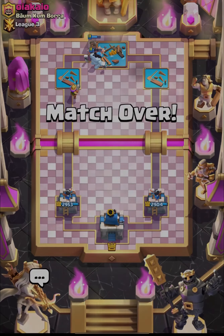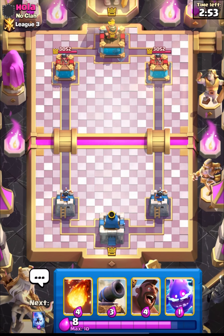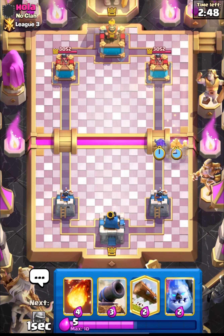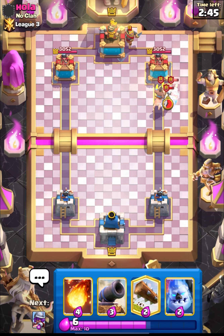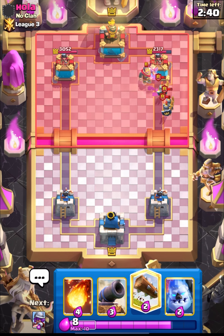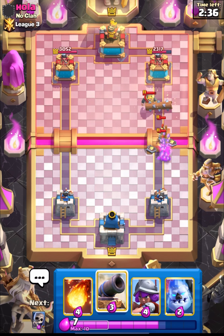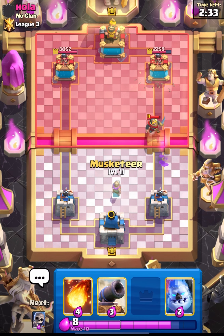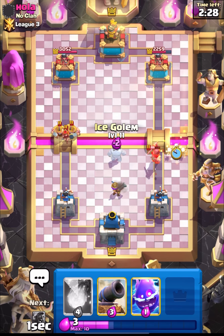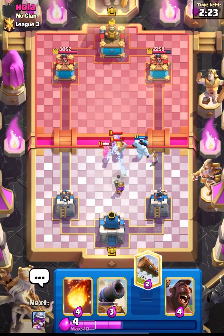That was a nice rage quit by our opponent. GGs to him and let's move on to the next one — we are up against Hola, good luck to him. We have hog so starting with electro spirit and hog from the bridge. I don't think he will get the connection to his king tower as the knight was really far away. Let's log to take out his guard and knight along with the princess tower chip. I was not expecting that — he literally just spammed his valk and elite guard at the bridge.